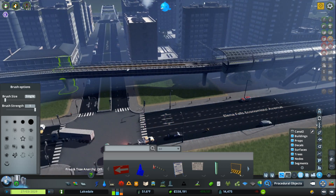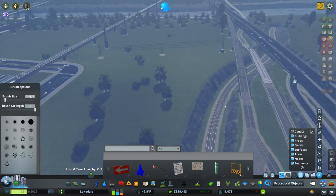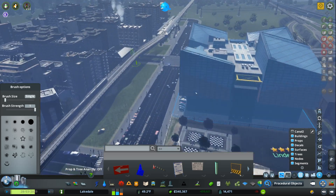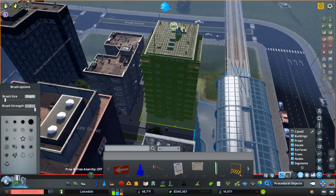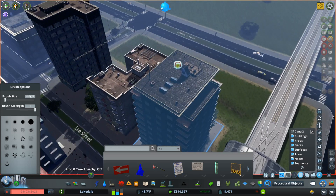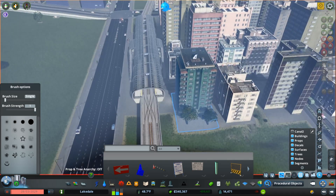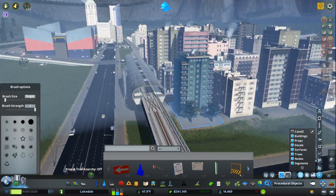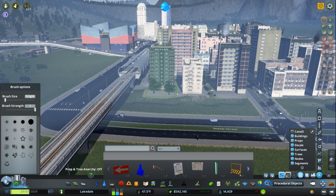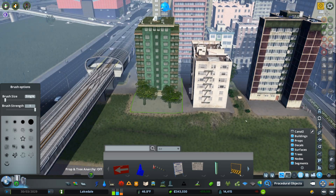There are two more things on this panel. One: if you have a building that's a nuisance — say it's abandoned or complaining about noise — go ahead and select it and hit the Reset button. It will rebuild the object, so your noise complaint is gone and if it's abandoned it will be rebuilt. That can be a very powerful tool if you have a lot of things that are abandoned for some reason.